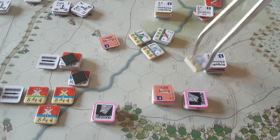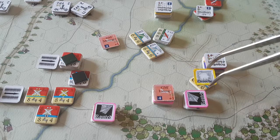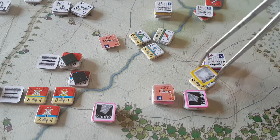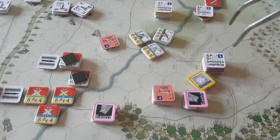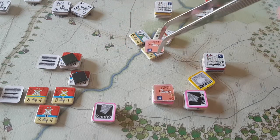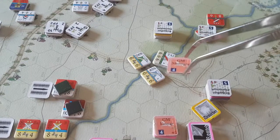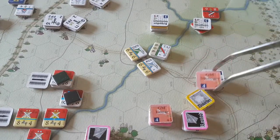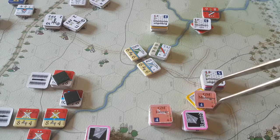So they have to roll for disorder, which is a bit dangerous. And of course they fail, so they are now disordered. I don't think they will actually attack in that case. The question is where do I put the leader now? Normally I would put him where we are going to have the close combat, but it's also convenient to be able to automatically remove disorder. So I will put Montigny with this battalion of the squadron over here.